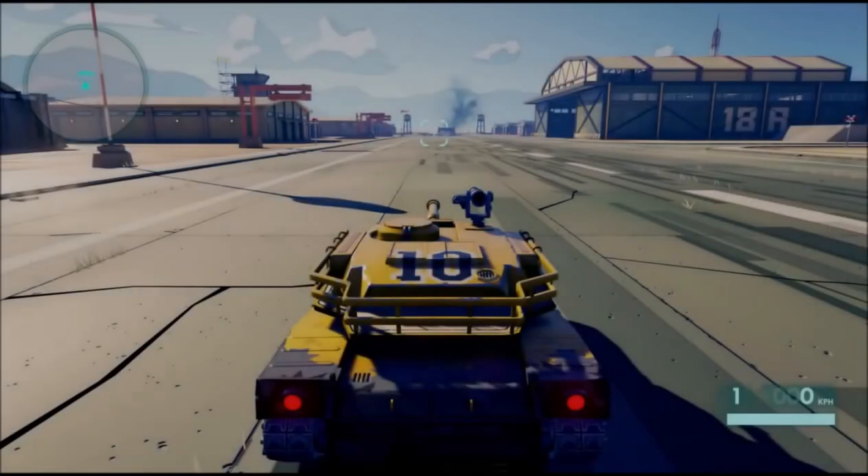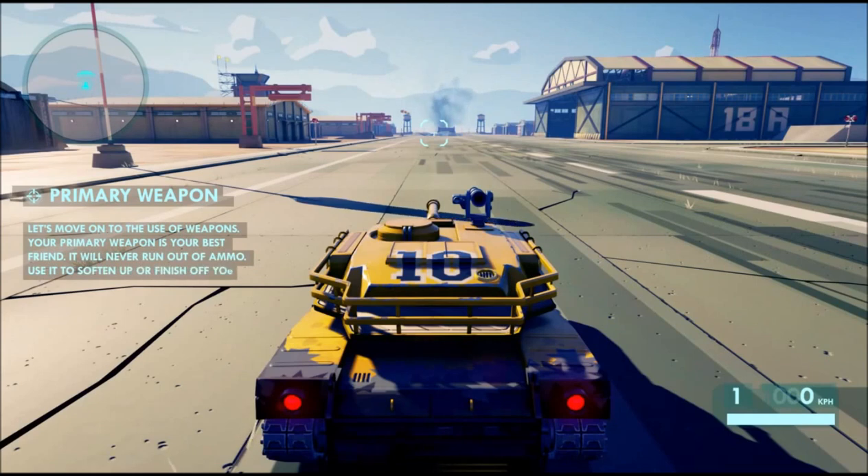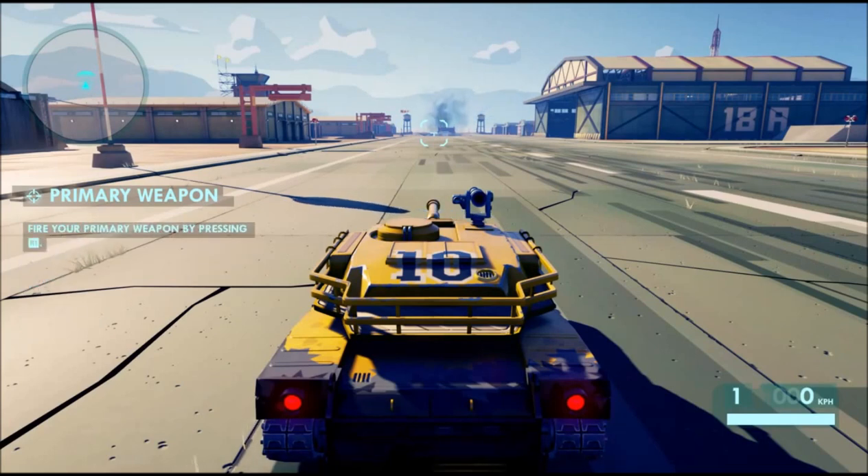Primary weapons. Let's move on to the use of weapons. Your primary weapon is your best friend - it will never run out of ammo. Use it to soften up or finish your targets. Fire your primary weapon by pressing R1.